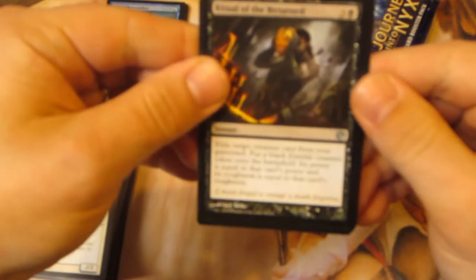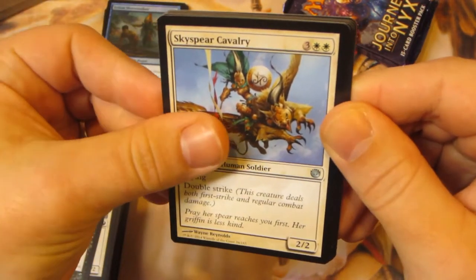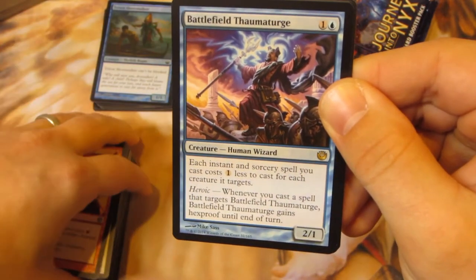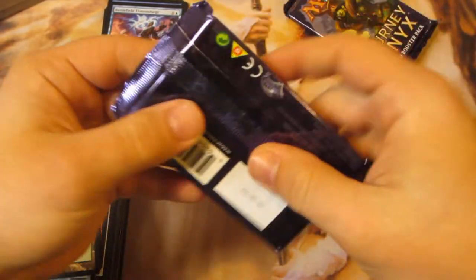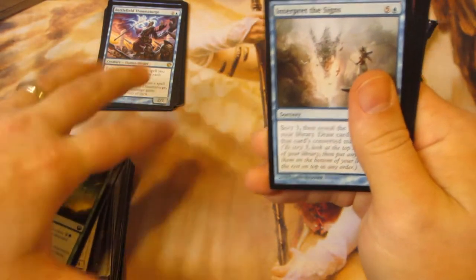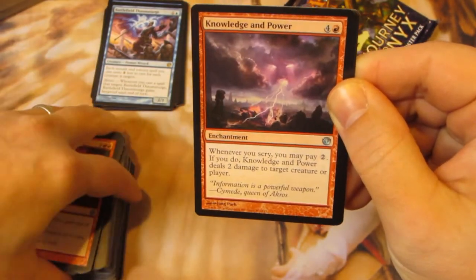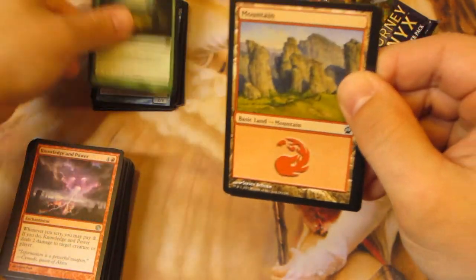Ritual of the Returned, Sky Spirit Cavalry, a Blinding Flare, and Battlefield Thaumaturge — no foil. Two packs left, guys. Interpret the Signs, All the Power, and oh my gosh, another dictate — Dictate of Karametra.